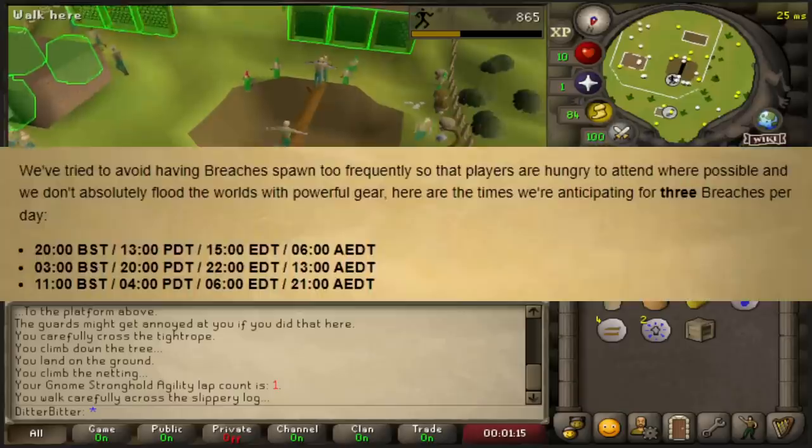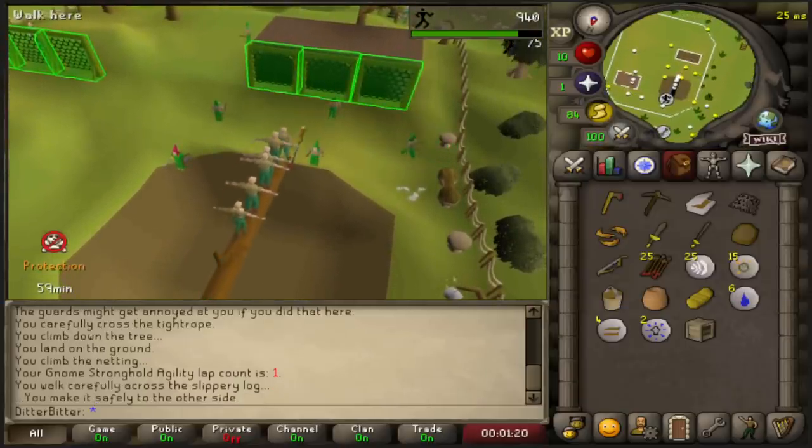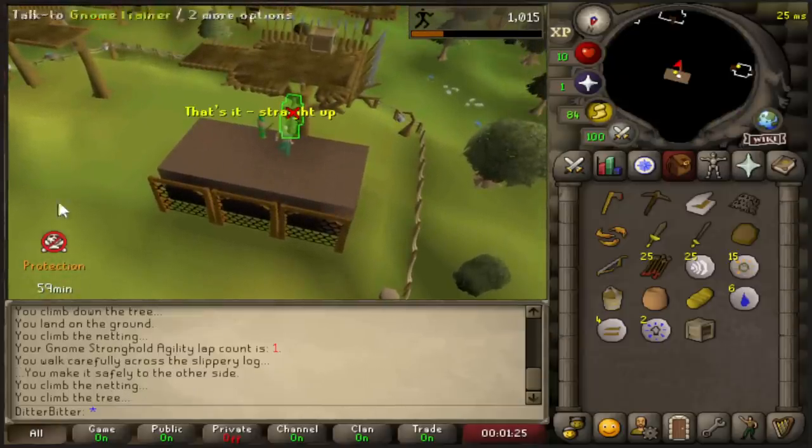The first breach happens exactly three hours after the Deadman Worlds go live, so I'm going to be rushing a strategy that will hopefully get me there in time, while also being strong enough to kill the bosses and get the loot. Welcome to Ditterman mode.